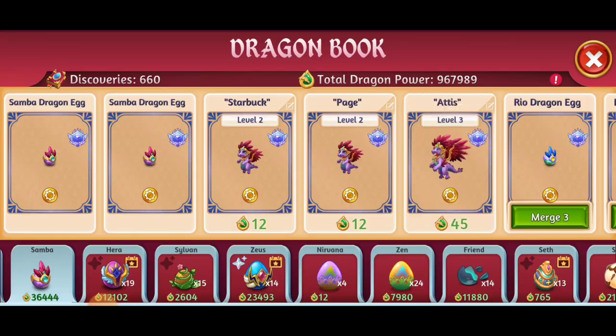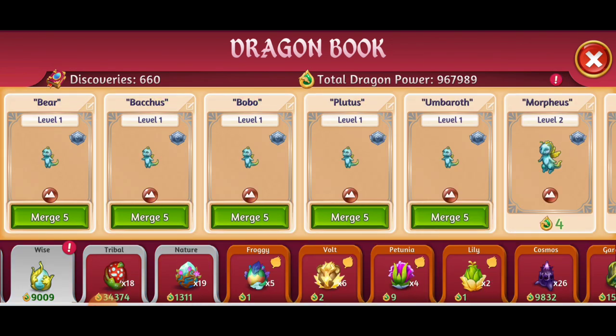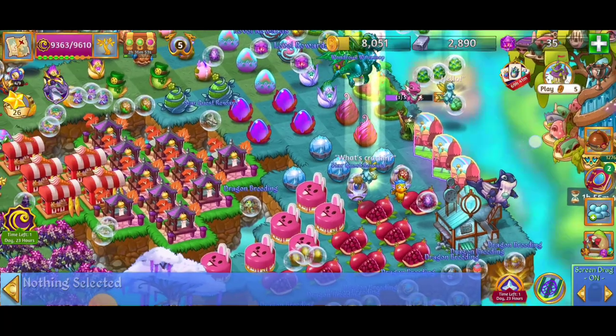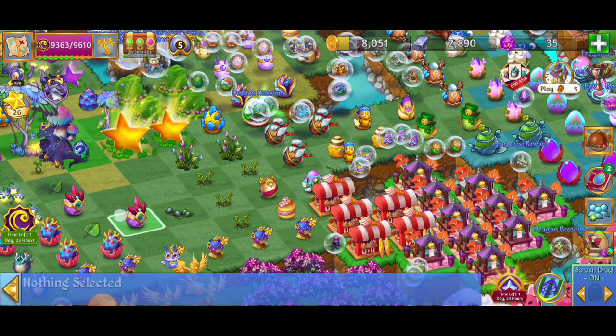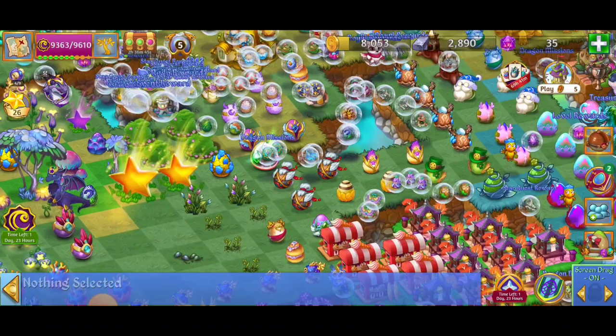It looks like we're going to have a five merge with the Wise Dragons level one. Awesome — I'm going for it, making a nice five merge there. And then I'm waiting on that prism flower — it's taking forever. Grass leaves, we don't want those.